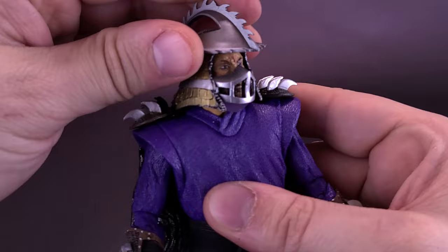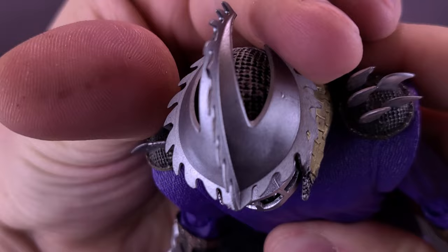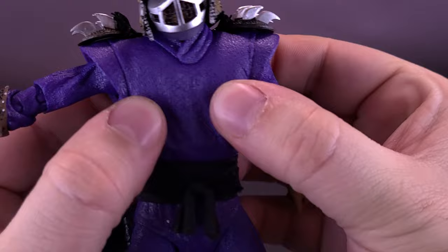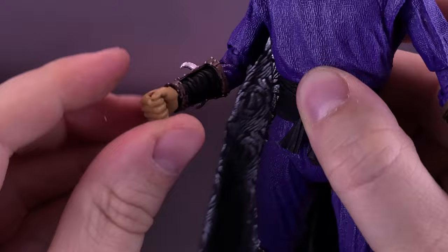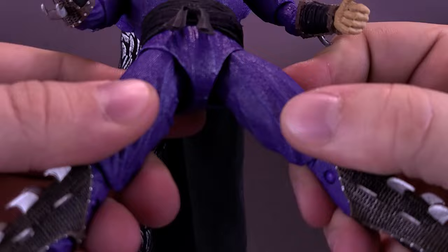Let's talk about the articulation for Secret of the Ooze Shredder. The head rotates back and forth — and when moving the head you can really feel those blades, not drawing blood but certainly piercing the skin. The head goes up and down and you can rock it back and forth. The arms come out at a 90-degree angle and you can rotate them forward and back. The top part of the torso is a softer plastic, as are the shoulders. The figure also has a double hinge on the elbow and rotation in the hands. The figure has an upper torso ball joint — a little limited but it's there.